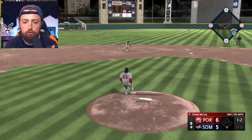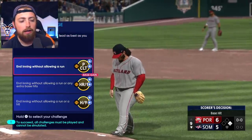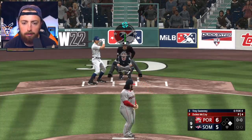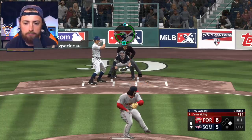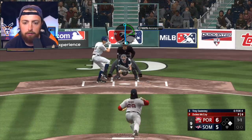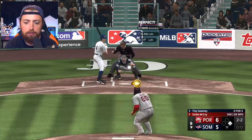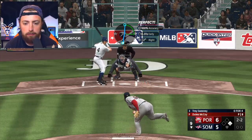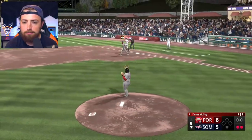We get a ground ball to short, he bare hands it and misses it. Oh my God, you idiot, use your glove. He might have been safe. The leadoff runner is on. I'm scared. Come on. Let's go slider low and in here, get the ground ball. We get him to swing — no, he check swings. Screwball, oh my God, he won't swing. We are playing on legend difficulty for pitching, so it's going to be pretty tough but I think it will make it more fun. Sinker — yes! Double play! That's huge. Got him, good double play.